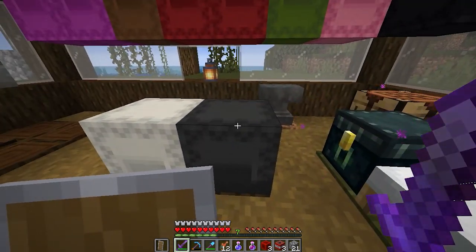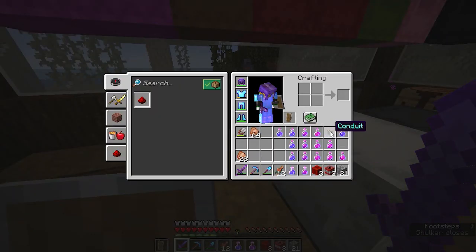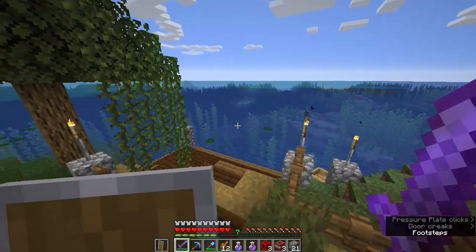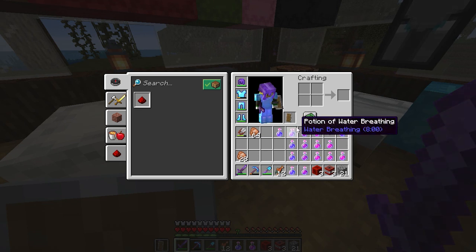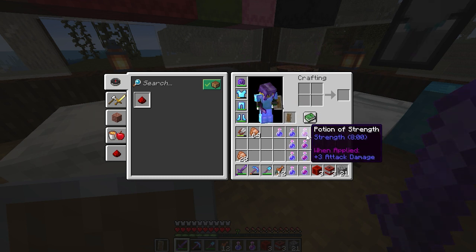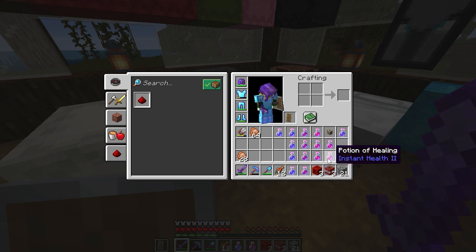Welcome back to Boss Craft! In today's episode I have my conduit, a bunch of potions, some TNT, cobblestone, and redstone. We're gonna be taking over an ocean monument today. I got more shells from the drown farm and did some modifications there — got that working pretty well. I also lit up the surface underneath the drown farm, so that's taken care of.